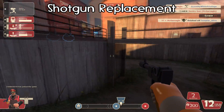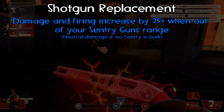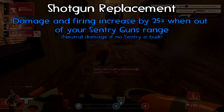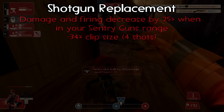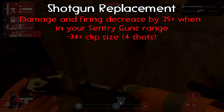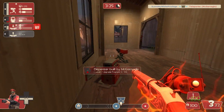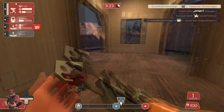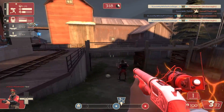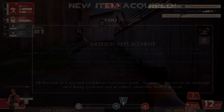I also wanted to make a gun that encouraged the engineer to leave his sentry. The primary fire on this gun would be the same as any other shotgun, but its damage and firing speed increase by 25% when out of the sentry gun's range. However, it decreases by 25% when you're in your sentry's range, and there's a minus 34% clip so just four shots. The main two features could be two separate weapons, but given that they have to compete with something like the Rescue Ranger, I don't think it'd be out of place for it to have more than one unique upside.